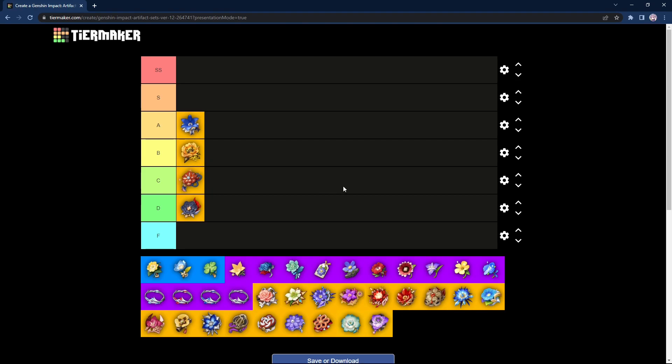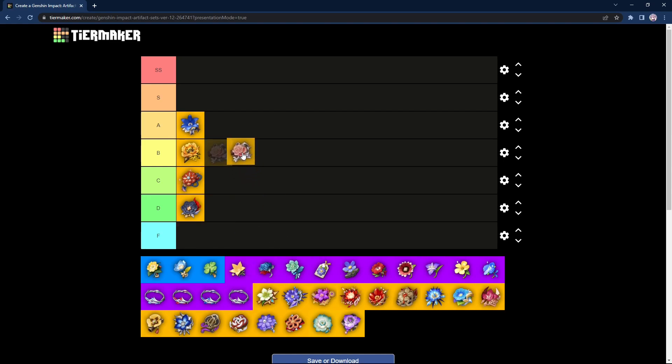Next we have Maiden's Beloved, which is farmable alongside Viridescent Venerer. This is actually a very good beginner piece, especially when you don't have access to better healing sets we'll talk about later. You increase healing effectiveness, and after using your Skill or Burst, all allies' healing received is increased by 20%. This set is literally made for Barbara. For those starting the game, it's very good. However, as you progress further you'll be replacing it with other artifacts. I will give it a B tier.